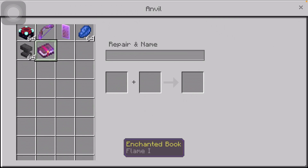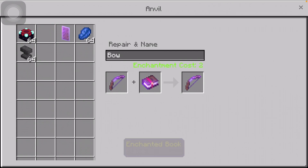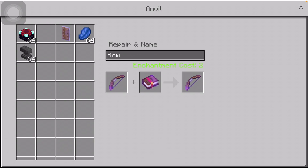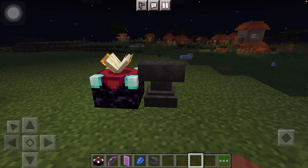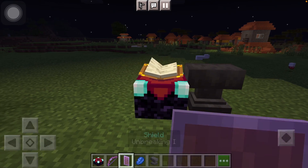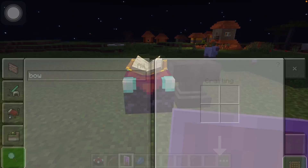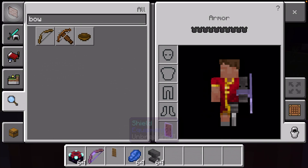If you would like to do Flame I, you can do the same thing on the anvil and apply Flame I to your shield. But if you don't have enchantment books, then you can try it on the enchantment table, because enchantment tables are sometimes hard to make — you need to gather all that obsidian, diamonds, and books. So anyways, let's try this — here we go, we're going to add this on.